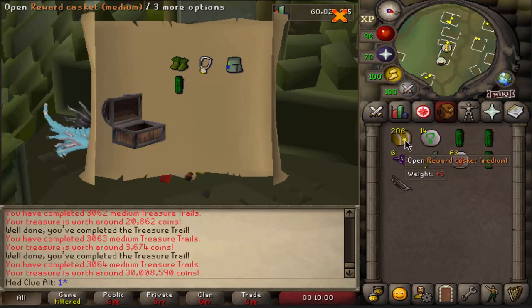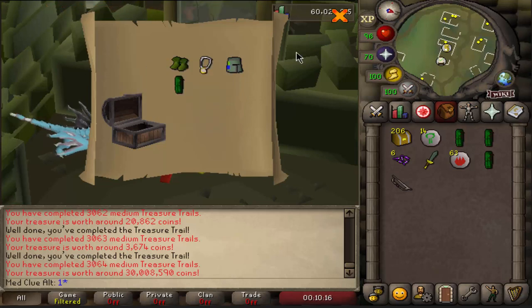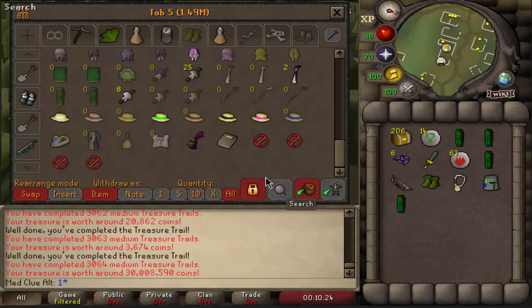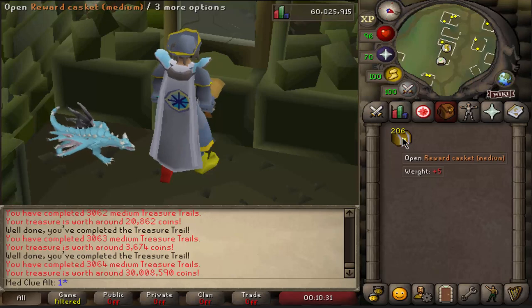And as always, I called it once again — every time I complain, I end up getting ranger boots! That just feels great. As you can see, 30 million in worth — ranger boots obtained on the account. This episode just cannot get any better at this point. And not to mention, we still have over 200 caskets to go. So that is just insanely good. I'm so happy right now. And 206 caskets left to go — that is honestly just crazy.